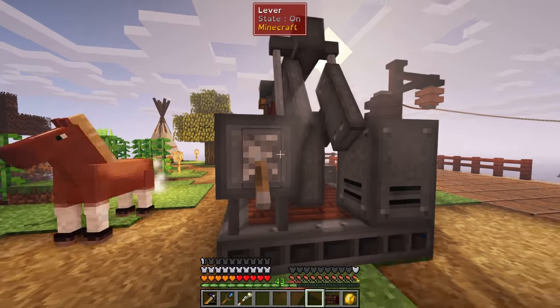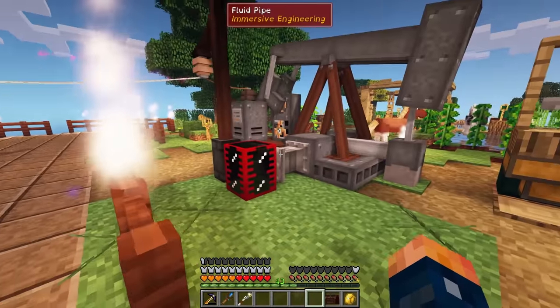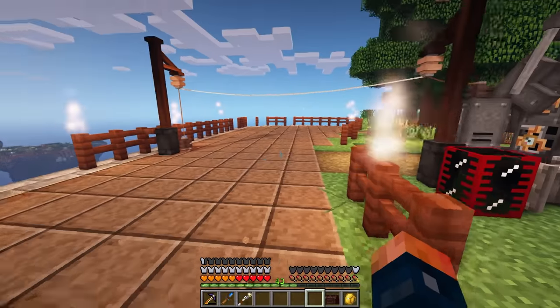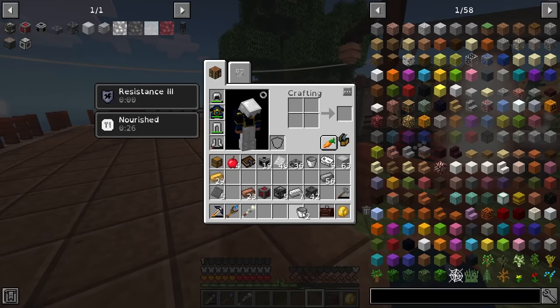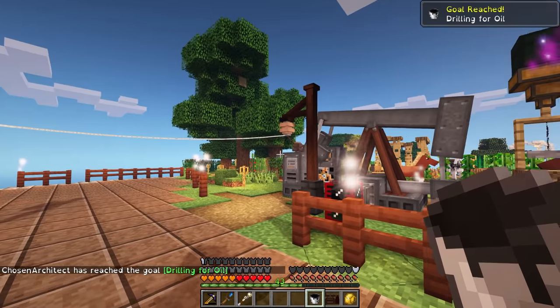I did turn this off because there's no need to have it running since this tank is completely full for now. To unlock that advancement, all I got to do is pick up a bucket with it. Do I have a bucket on me? I do. So let's go ahead and grab a bucket, and that right there is going to complete our drilling for oil.